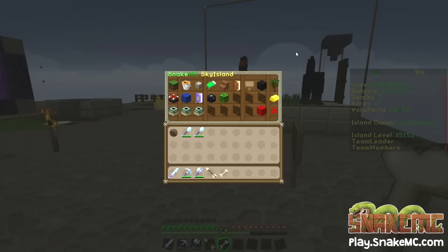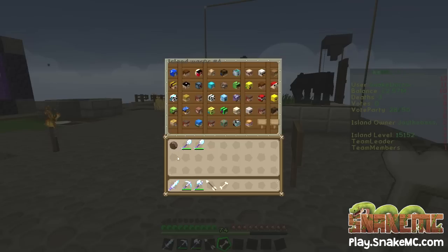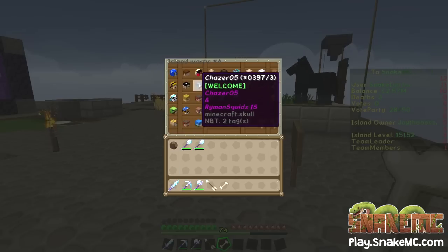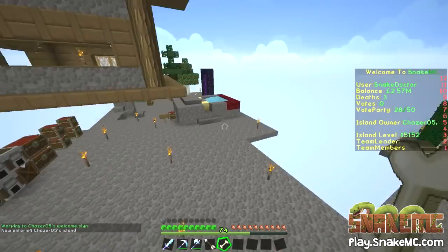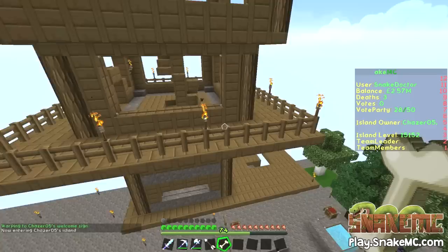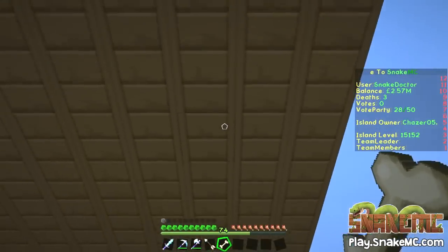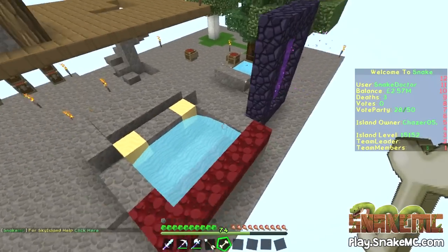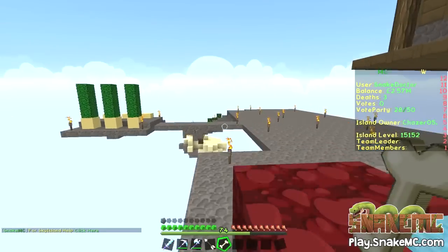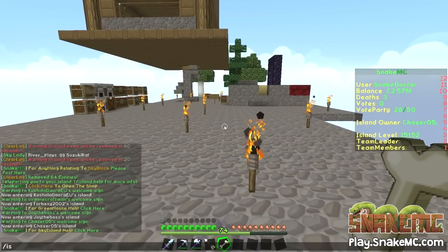One more island to look at and then we're going to call it a day. I'm going to make these videos a little bit shorter from now on — maybe 20 to 25 minutes instead of 35 to 40. Let's have a look at Chazza and Ryman Squids. You've got a big floating house — I like that, quite cool. Looks like you've got a staircase there as well. You've got a little tree farm and a cool cobblestone generator that you seem to have replaced with nether rack. You've got a nether portal and a double island, which is always a good way to start.